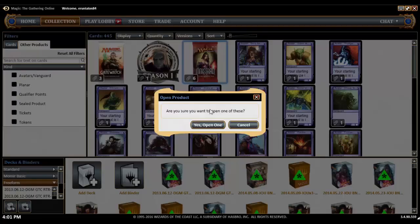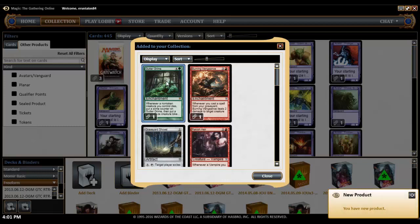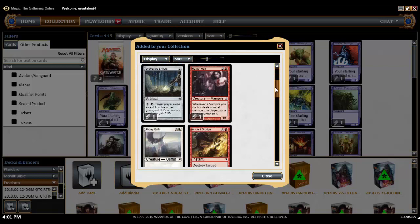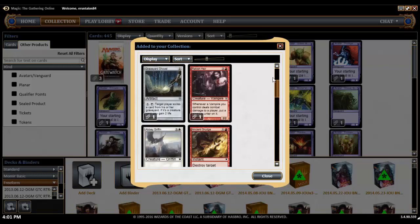a Snapcaster or a Liliana or something awesome. But what do we actually get? We get a Gutter Grime. Whenever a non-token creature you control dies, put a slime counter on Gutter Grime, then put a green Ooze creature token onto the battlefield with power and toughness equal to the number of slime counters on Gutter Grime. Bad card. Bad, bad, bad card.